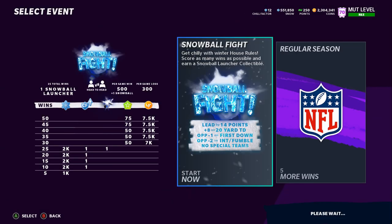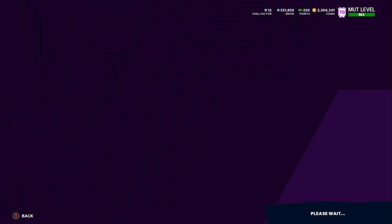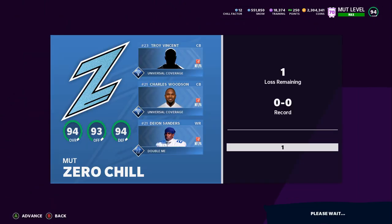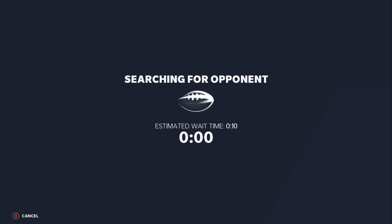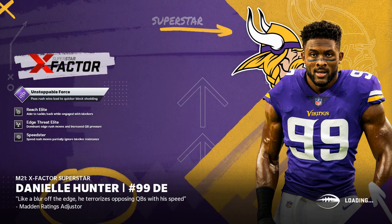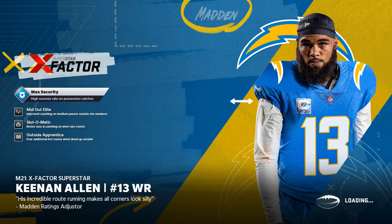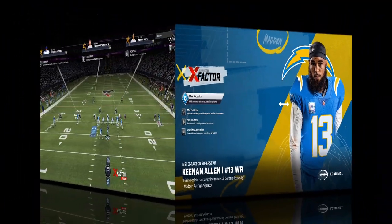Today we're just going to do some of the snowball fight house rules, just to get a couple quick games in and try to get some good clips with these guys. Now, the card I'm going to be giving away is Odell Beckham Jr. All you got to do is like, comment, subscribe, and you will be able to win a 93 OBJ card. Make sure you're subbed to the channel, and let's get into the gameplay.